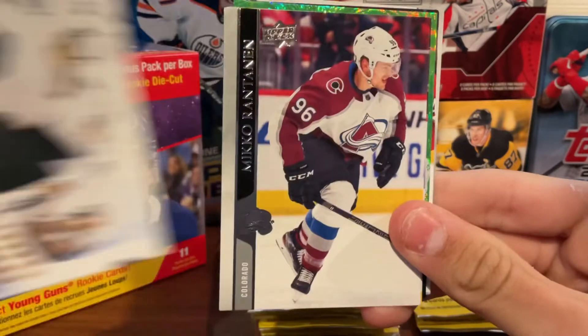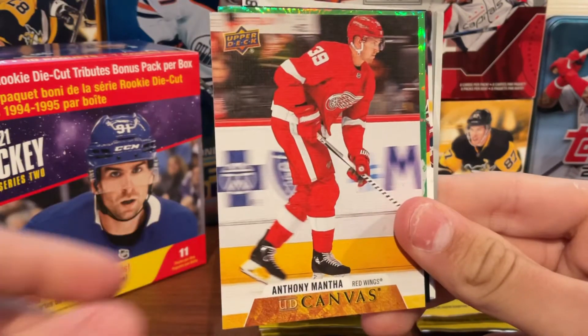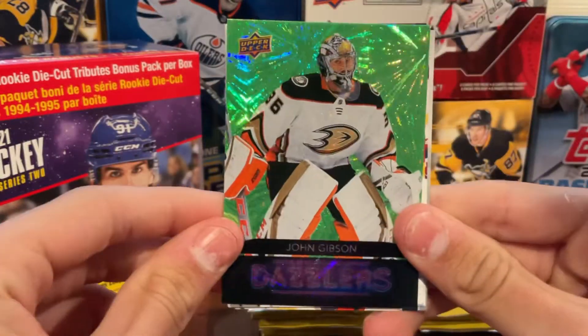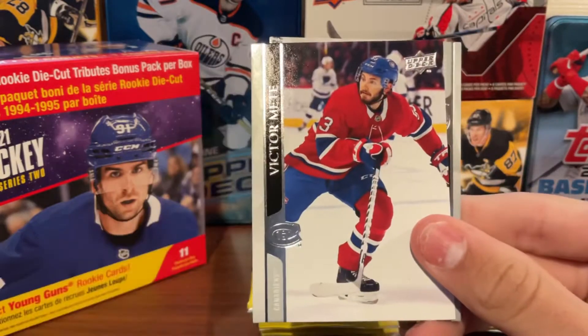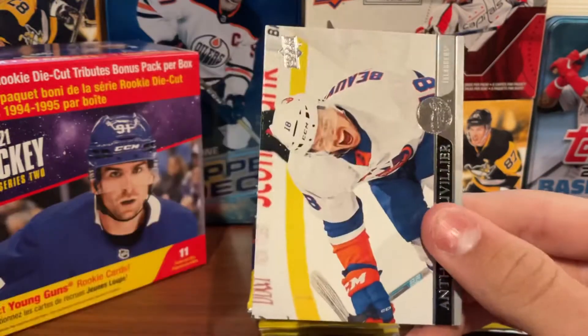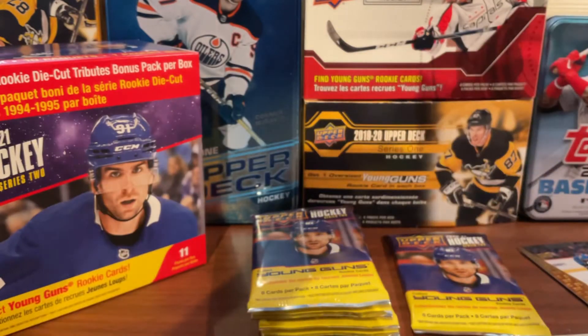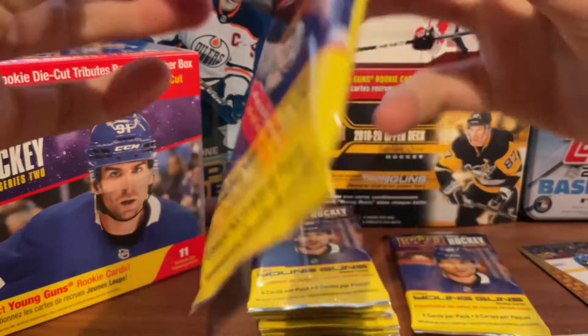Moving into pack four: Kuznetsov, Robin Lehner, Rantanen. Looks like we have a Green Dazzlers coming up — there's a UD Canvas, and behind it a John Gibson Green Dazzlers. Then Byron, Victor Mete, and just another base card. The box is starting a little slow but we're getting some nice inserts, so that's always good.